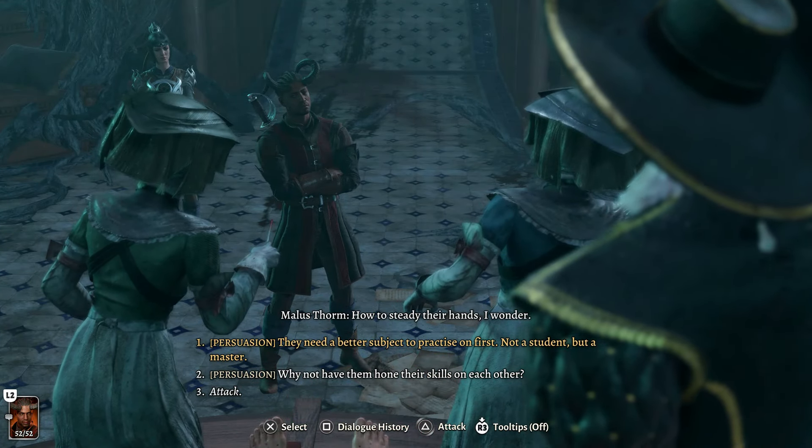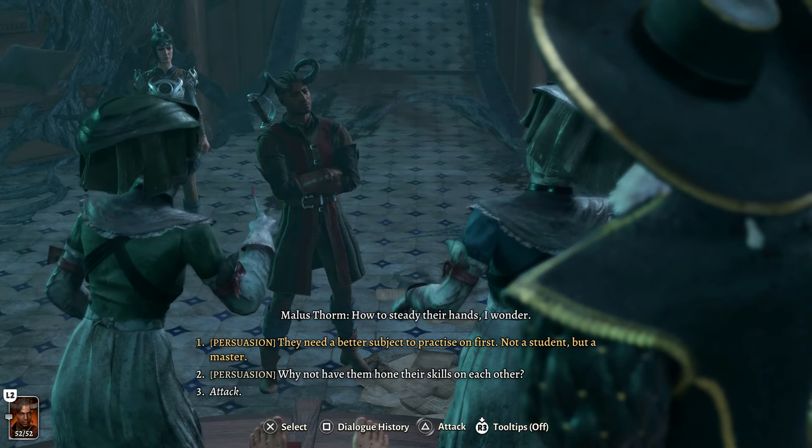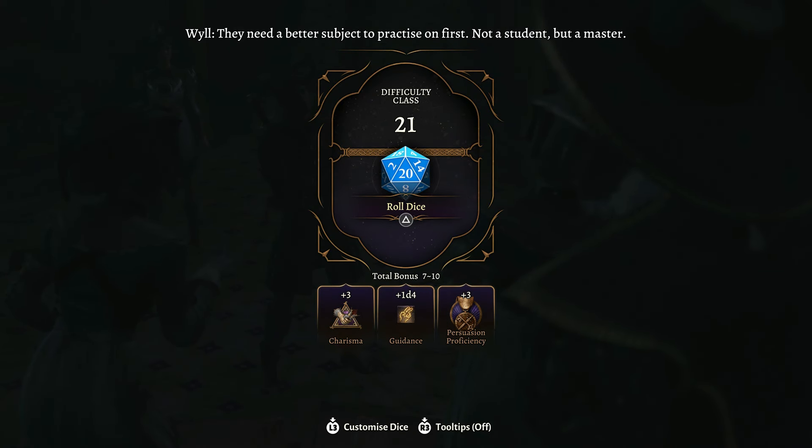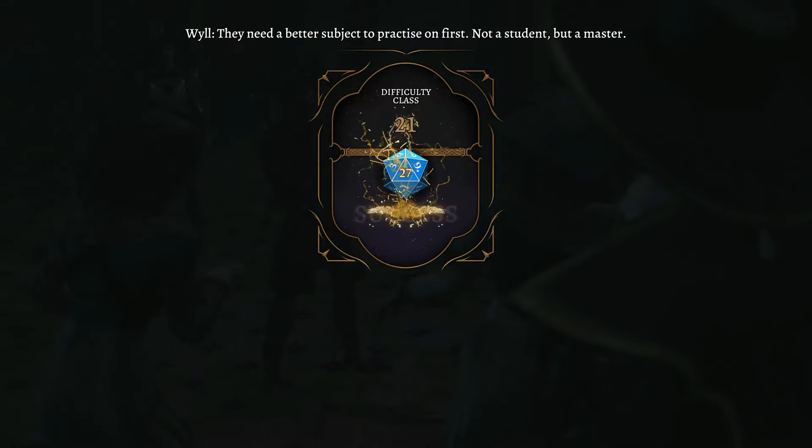Next Persuasion option: 'They need a better subject to practice on first - not a student, but a master.' Here we have a skill check of 21, a lot more difficult. If you have Dark One's Own Luck, I would recommend using it.